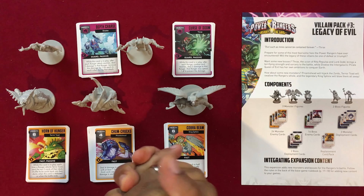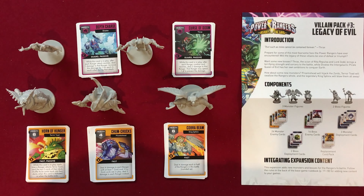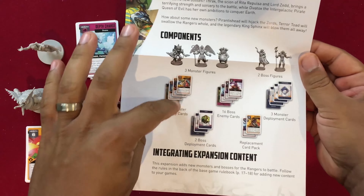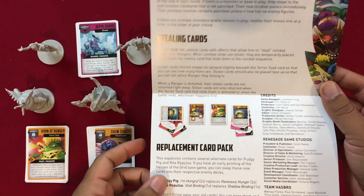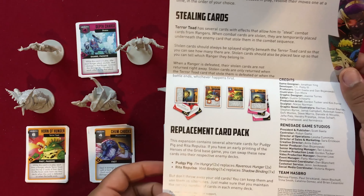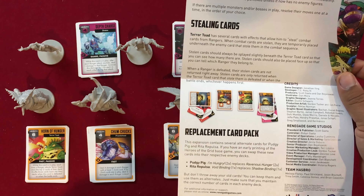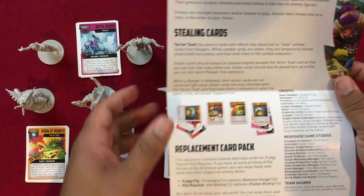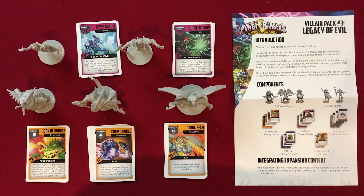Let's take a quick look at the components for Power Rangers Heroes of the Grid, Villain Pack number three, Legacy of Evil. As you can see, we've got a list of the expansion content, the components, how to integrate the expansion, the new roaming monsters variant that you can play with, how to steal cards with Terror Toad, and there was a replacement card pack which I've already mixed into the Rita Repulsa and the Pudgy Pig decks. These are just new cards to replace some of the ones included in the original game.